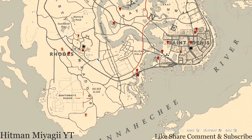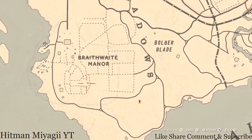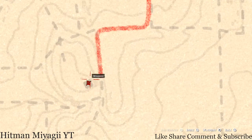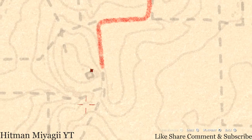Let's go towards Braithwaite Manor. Right here at this little square, under the word 'Braithwaite Manor,' there's a Rosewood Hairbrush on a nightstand in the corner of the house.